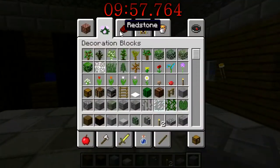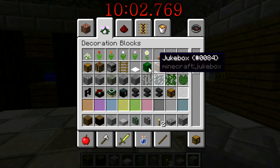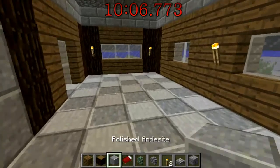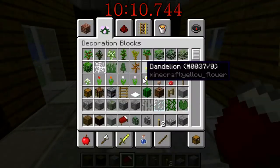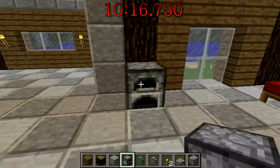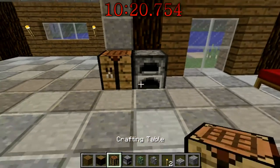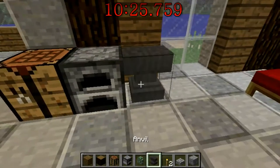All right, we need a bed right now — where are the beds? There. A nice triple bed over here, that's good. We need a furnace, because that's how decadent we are. And a wood bench — how about an anvil? Because why not.